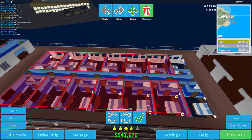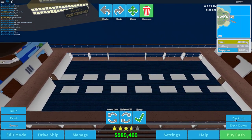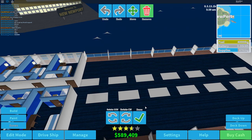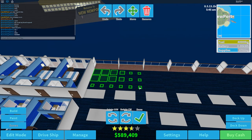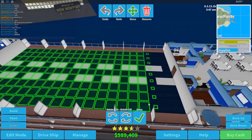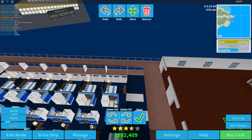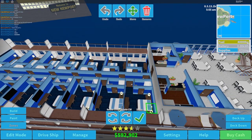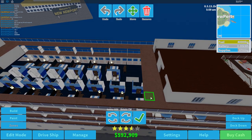Let's go ahead and destroy all these rooms down here. Then the floor — we're going to go down a level, build floors, select all of this, go over two or three more, right here like that. Basically we're creating a huge hole in the ship, which will allow us to build our atrium.